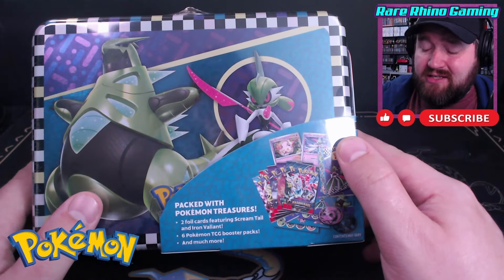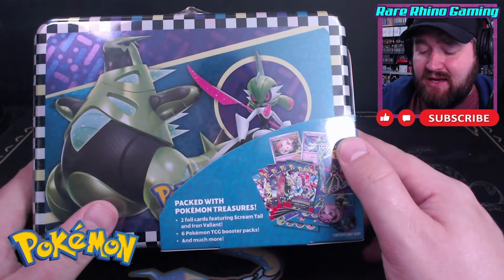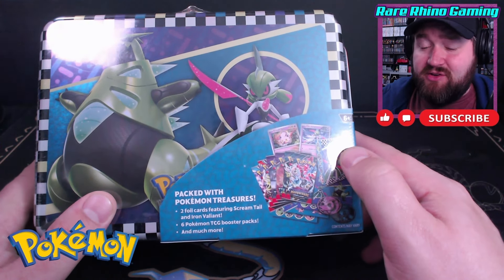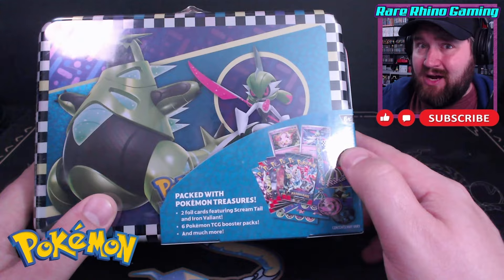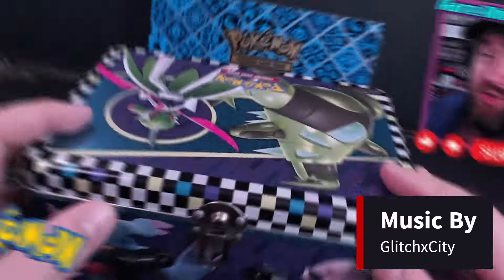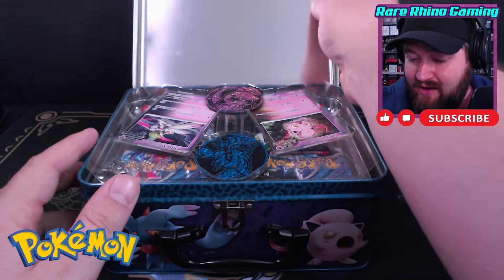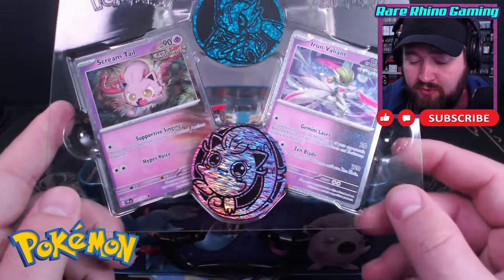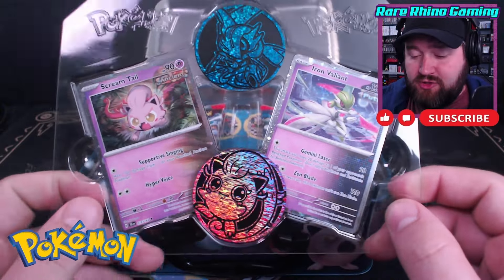So this is our newest collector's chest. It came out over the 4th of July weekend, and it comes with two foil cards and six booster packs, along with a bunch of other goodies. Nothing more to do than just tear right into it. So inside this new lunchbox tin, we have a couple of promo cards here.